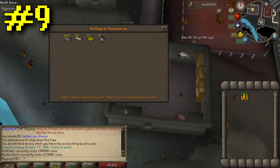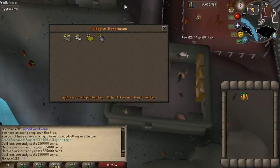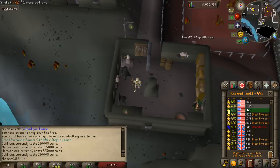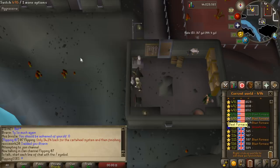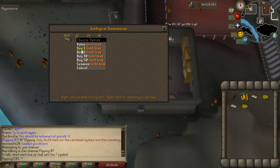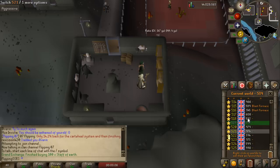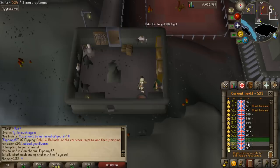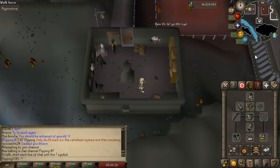Coming in at number nine is buying items from the Stonemason shop in Keldagrim. You'll need to complete the Giant Dwarf quest, but the main requirement is money. Buying marble blocks or gold leaves from the Stonemason shop and selling them on the Grand Exchange nets about 3k profit per item. Buy one per world and hop worlds. These items are very expensive — gold leaves cost 130k and marble blocks even more, so don't accidentally hit buy five. Each world gives about 6k in profit. Generally you'll earn around 1 mil per hour if you have the funds. A full inventory costs around 6 mil but nets around 75k — a very consistent method.